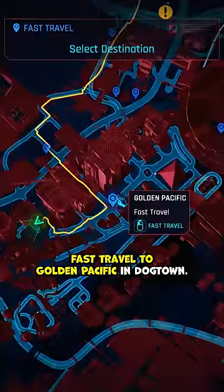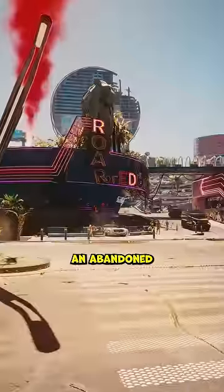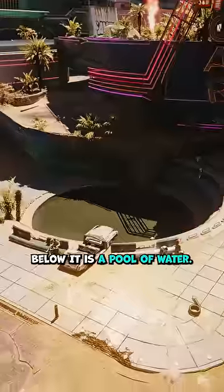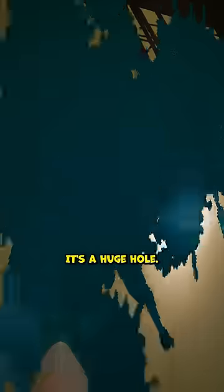Fast travel to Golden Pacific in Dogtown. The place we're headed to is right down the street towards this giant circle. You'll spot an abandoned building on your left with the sign 'Road to Eden.' Below it is a pool of water. It doesn't look like much, but take a leap of faith and dive in. It's a huge hole, and at the bottom is a poor choom still trying to swim to the top.